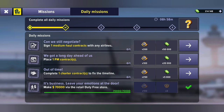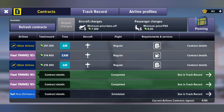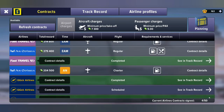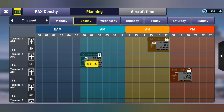It says 'complete one charter contract to fix the timeline.' So basically what you have to do is go and find a charter flight. Here's a charter flight — I'm going to take that one, sign it, and take it into my planning.